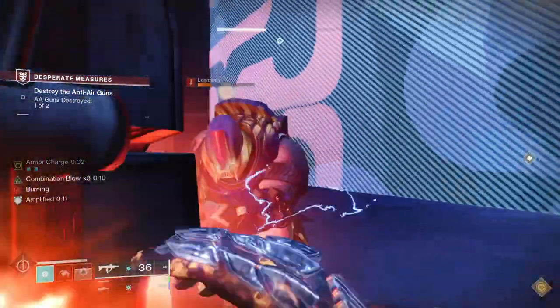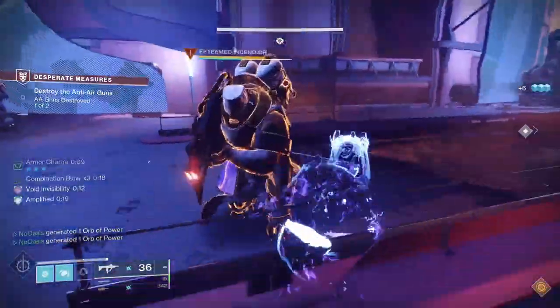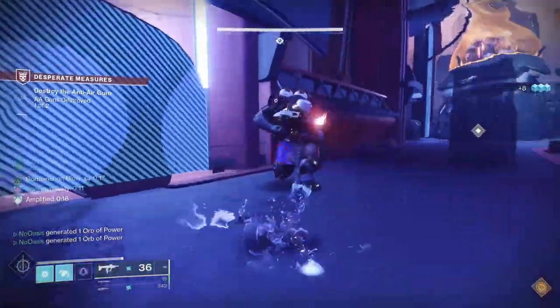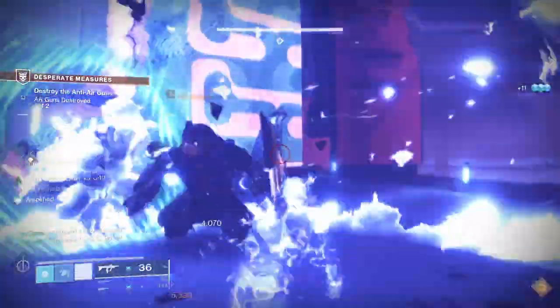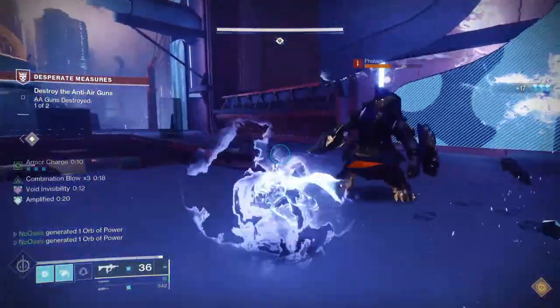Lastly, each stack of Combination Blow you receive from killing an enemy lasts for 20 seconds and increases your damage multiplicatively by 60% for each stack, up to its maximum of 3 stacks. This leads to just around a 310% increase to your melee damage at 3 stacks of Combination Blow, which is enough to kill most adds in the game in one hit on most difficulties, as well as dealing a significant amount of damage to majors and champions.